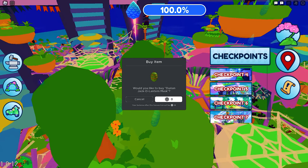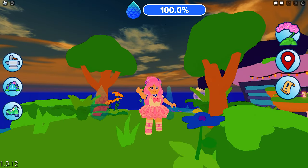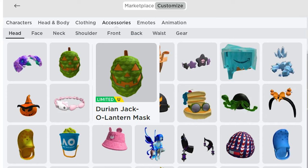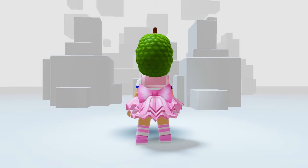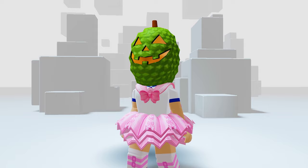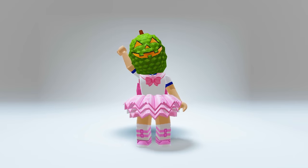Finally, I got this pop-up to claim the item. Yay! Let's go check our inventory. Go to accessories, then head. You will get this Durian Jack-o'-lantern mask. Let's try this on. Oh wow! This looks menacing and is perfect for Halloween. What do you think? See you guys! Bye!